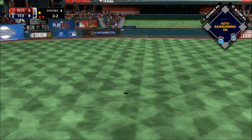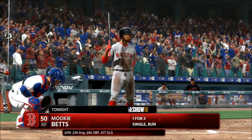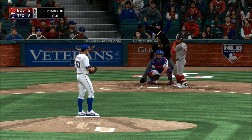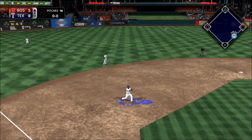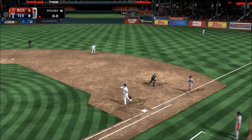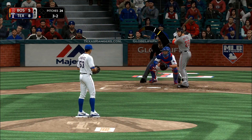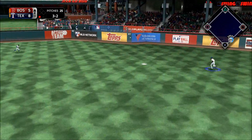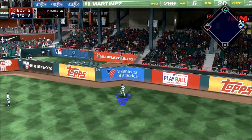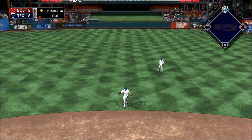High and deep to center field — ranging back is Bradley, and he makes a nice catch on the track. Striding in for Boston — that old slogan, a bloop and a blast, they could certainly use that right now. Hit to third — throw on to first in time, so the leadoff man is set down to open up inning number eight. Here's J.D. Martinez — he's hitless coming into this at-bat. A shot out to right center field — Martinez will round first and head for second, and he'll reach second now with one away.